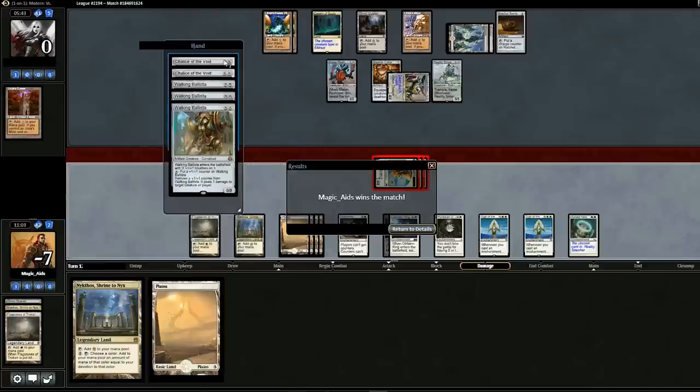We didn't deserve that win — or maybe we did? Looking at what was in his hand: Solemnity. Well, Solemnity has some pretty good matchups. Should I message him? What if he sees this video? In our defense, we make mistakes sometimes too and lose matches because of it. We won that match and it was a pretty rough one. Eldrazi Tron is probably our worst matchup — top three for sure. Anyway, let's go to the next one.